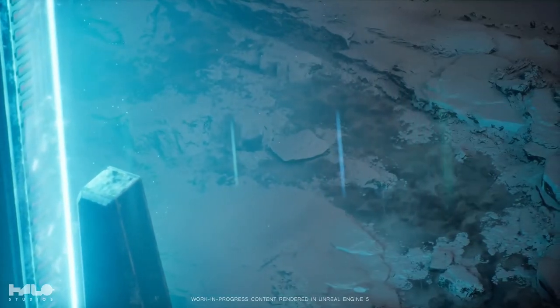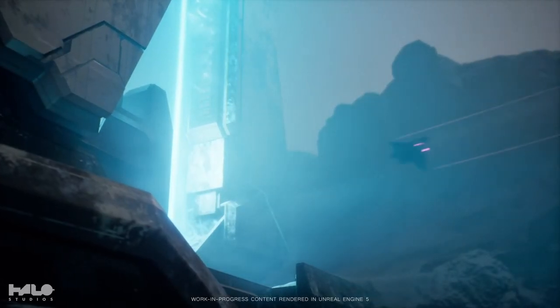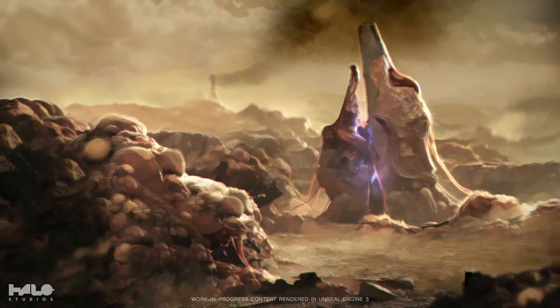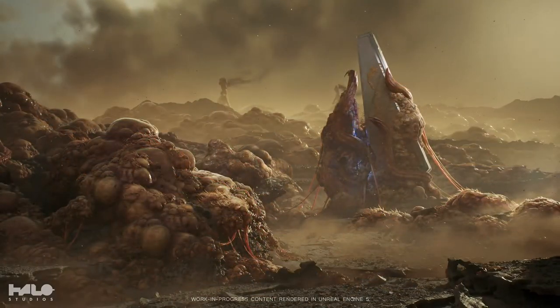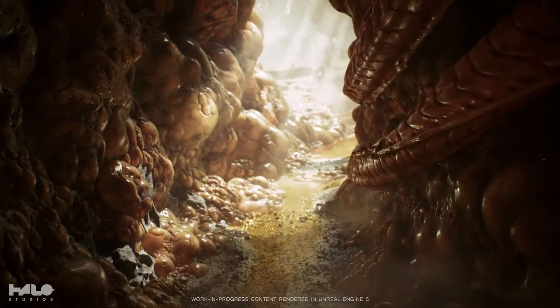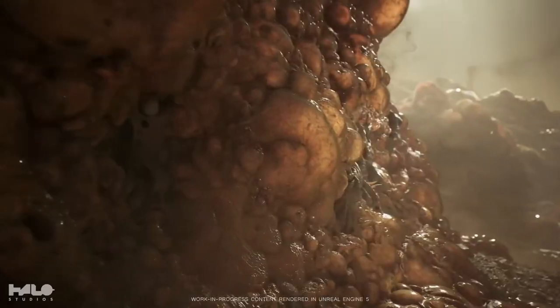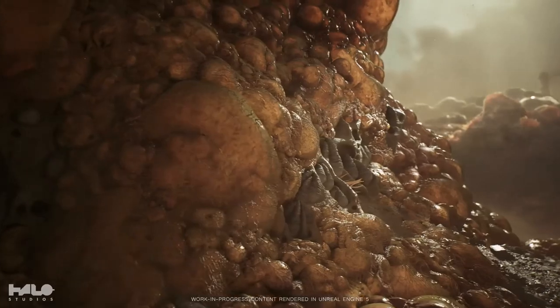Going back to the environments, a normal forest kind of area still looks really nice, the snow biome looks really nice, but what really intrigues me about the environments is this — they just showed off the Blightlands. For those who don't know what the Blightlands is, this is basically a region that has been overtaken by the parasitic Flood.